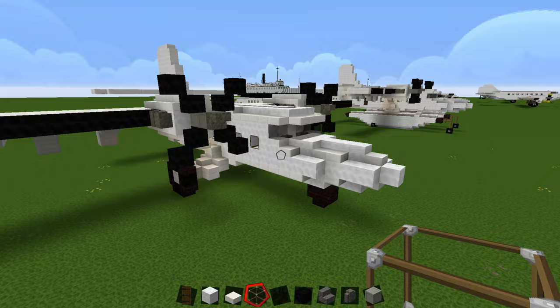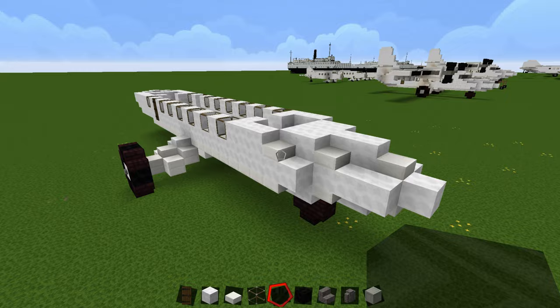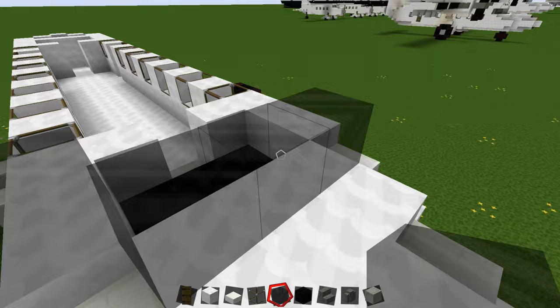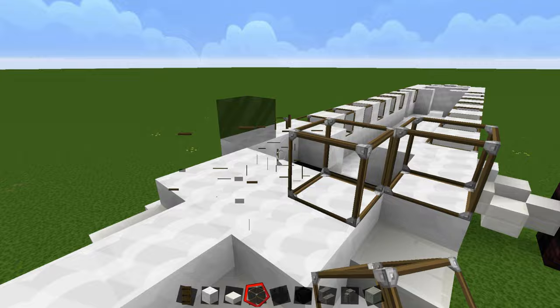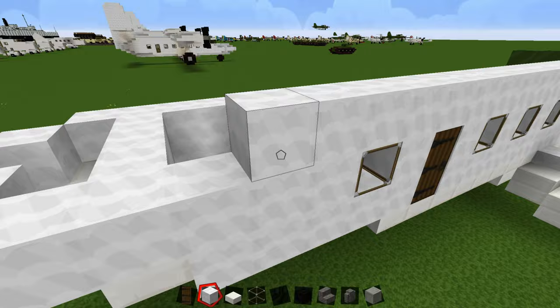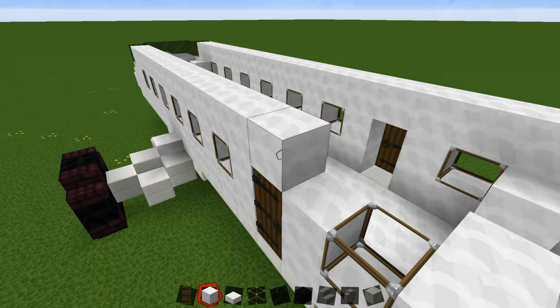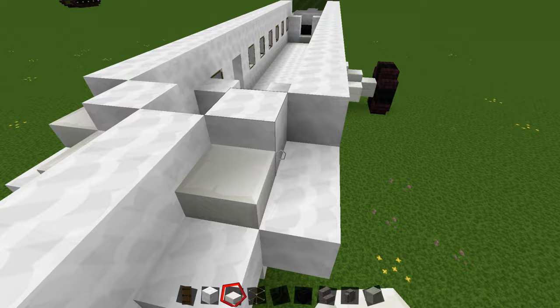For the cockpit, place three blocks of stained glass here — you can use normal glass but I like stained glass to differentiate it from the cabin windows. Drag this all the way down until it's two short of the end, then have a one and then a three. Do the same on this side to start closing off the plane, then have a one and some slabs right in there.